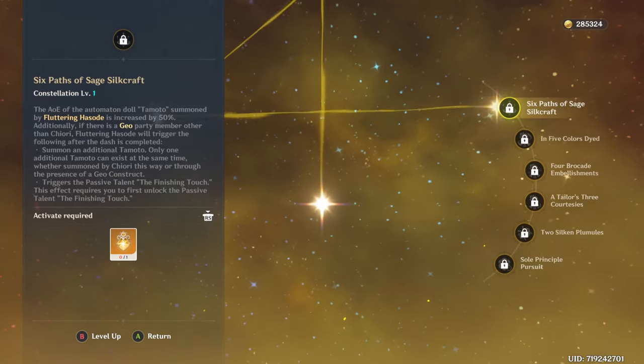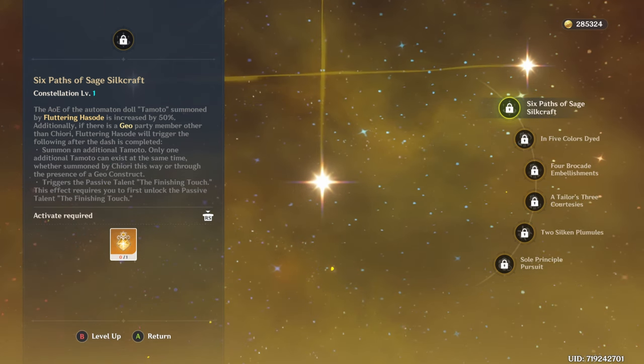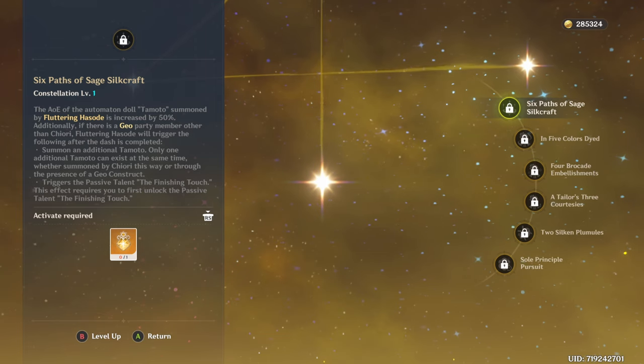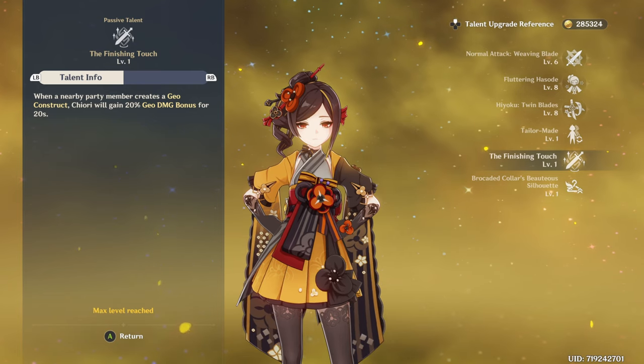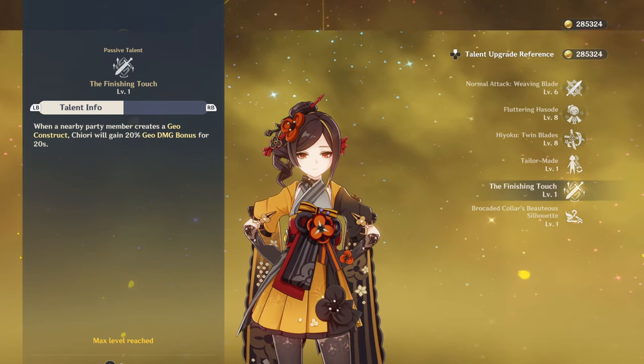Now onto constellations. Her C1 will increase your Tamato doll's range by 50% and you no longer need a Geo construct to summon another Tamato doll — you only need to have 2 Geo characters on your team. Keep in mind that you still need a Geo construct to activate her second ascension passive that gives you an extra 20% Geo damage bonus.